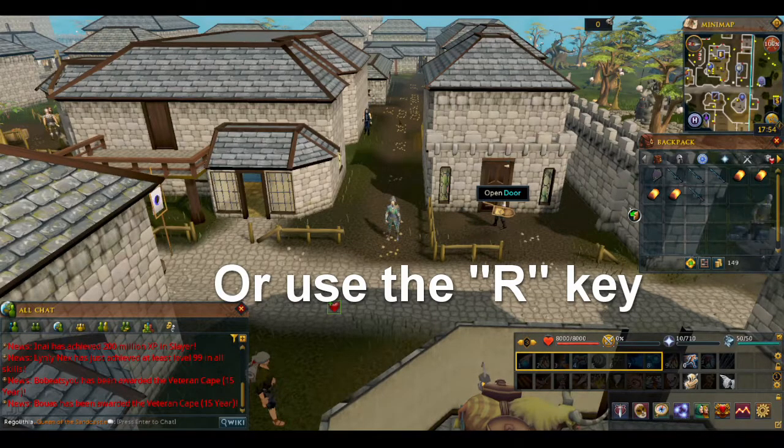Otherwise, you can also use the R button to toggle your run energy.